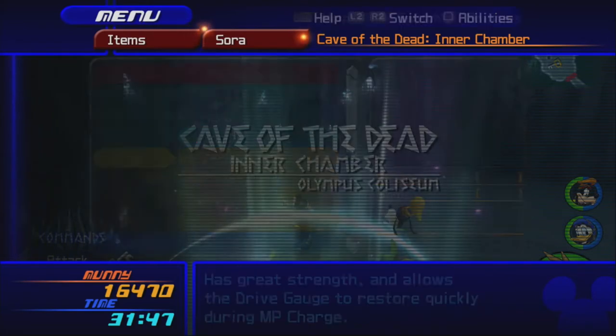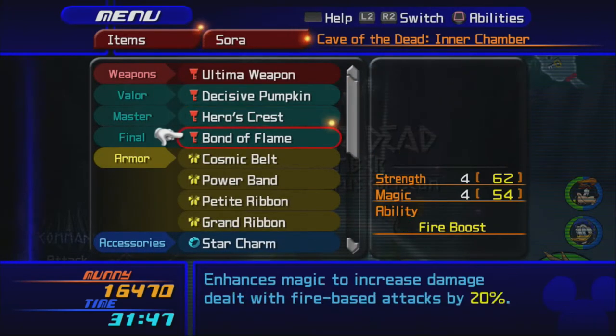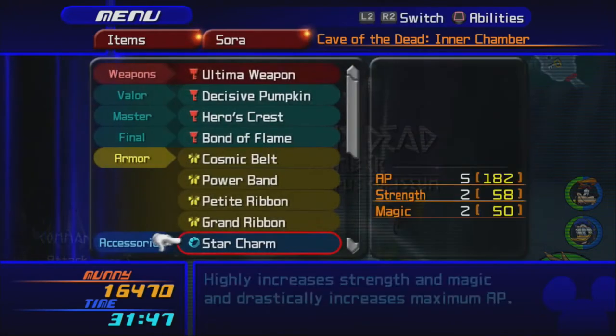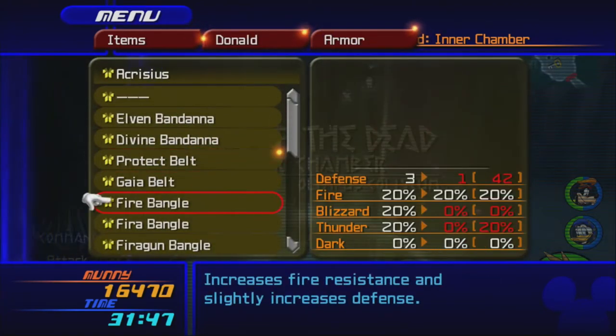Now that we've got the Ultima Weapon, I'm going to put Decisive Pumpkin on for my Valor Form Keyblade because that'll make our ground combos even more amazing. That looks pretty good. Donald, you doing all right over there? Yeah, of course you are! I bet I can equip better stuff for him, though.